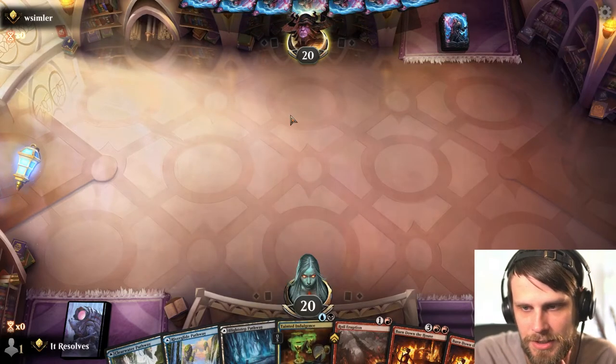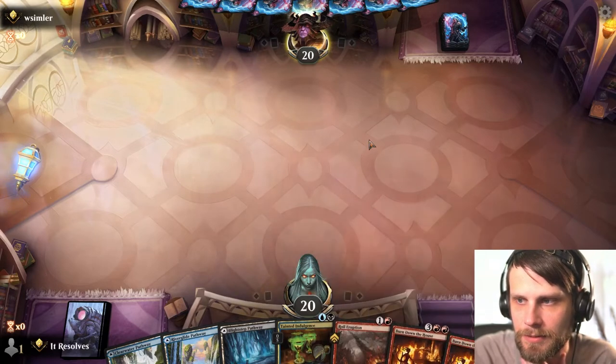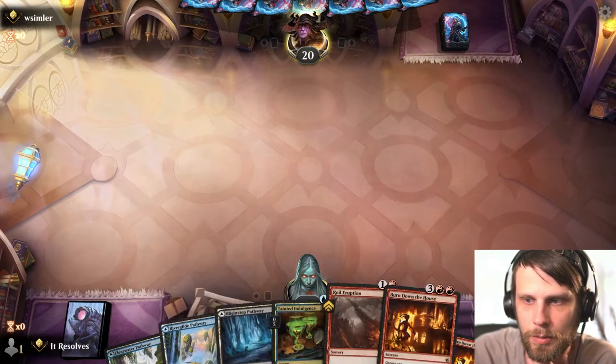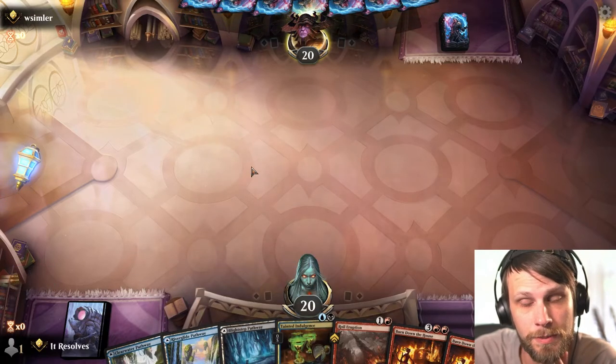The Tainted Indulgence should help us find the lands that we need, so I'm not terribly worried about that. And by turn five, we'll see. Looks like the opponent is taking a mulligan, so I'm curious to see what we are up against.